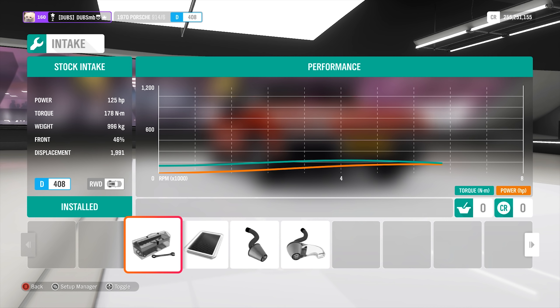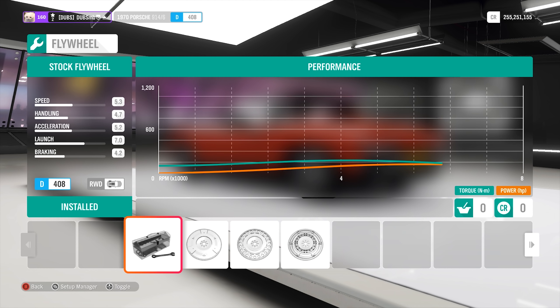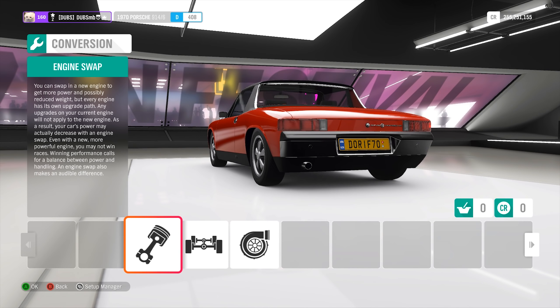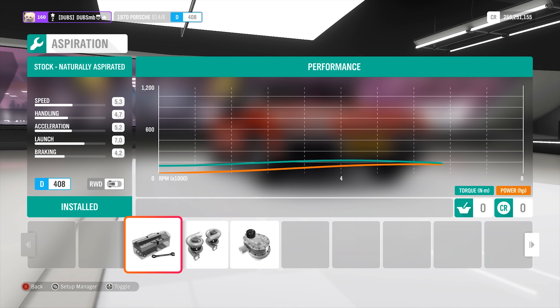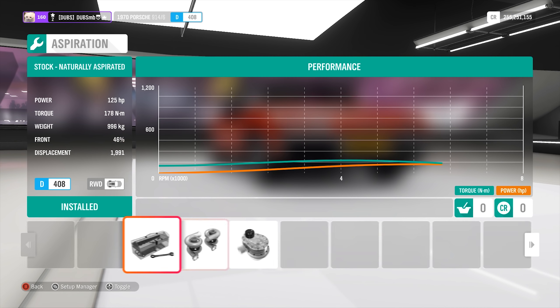It weighs less than 1,000 kilos, so less than a ton, and it's got basically a 2-liter engine. It is mid-engine rear-wheel drive as well. Looking at the options, we can twin-turbo or supercharge it to keep the standard engine in it, but I think we can do some more interesting things.